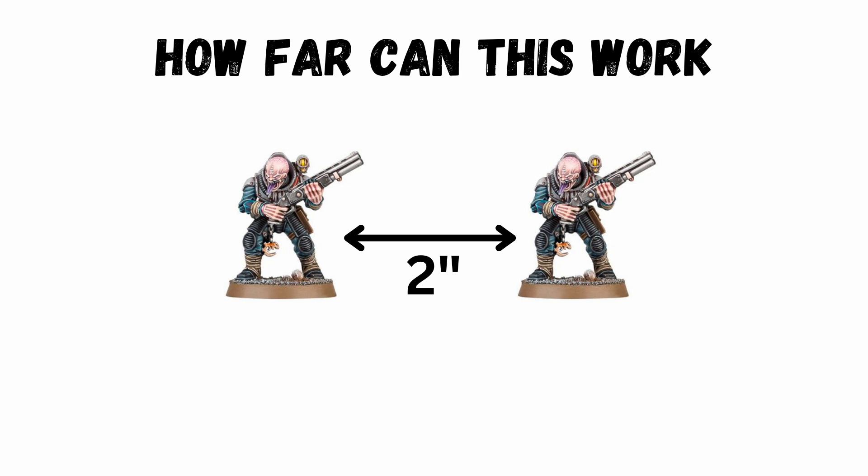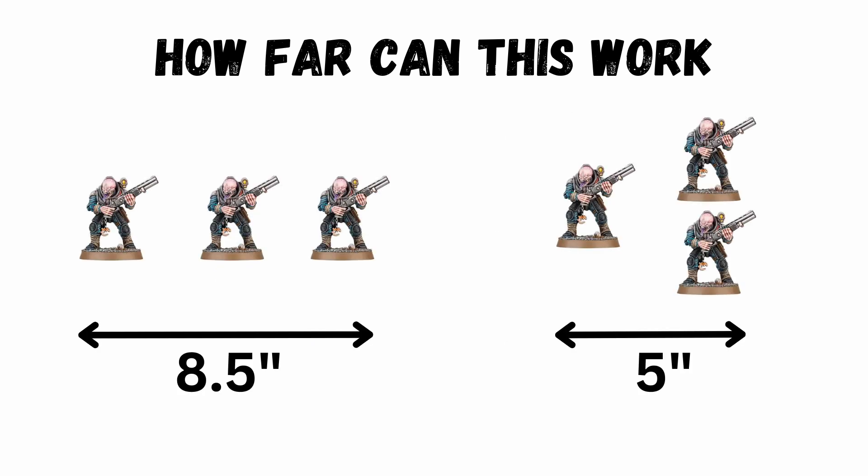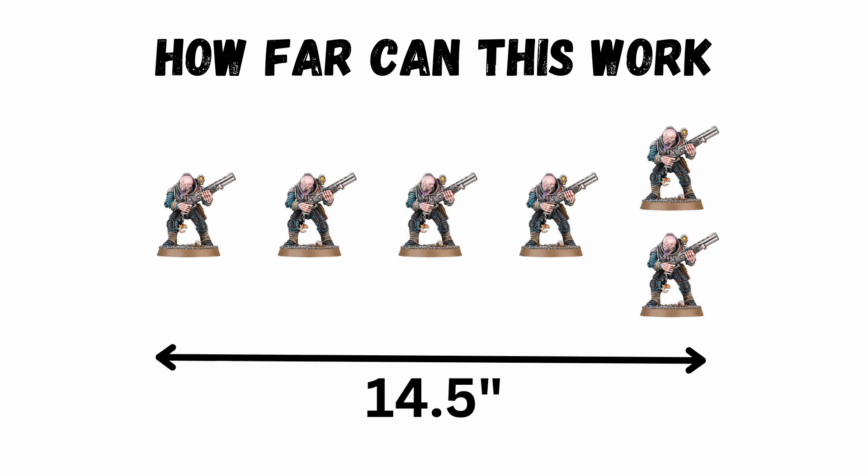So how far does this work? Unit coherency is 2 inches, and if you have 6 or more models then each must be in coherency with 2 models. If you have 3 models returned, you can add them and gain up to 8.5 inches — but at the least it's 5 inches if you have a big squad and need to keep them in coherency. With 6 returned, it's as much as 14.5 inches. Now that's loads.